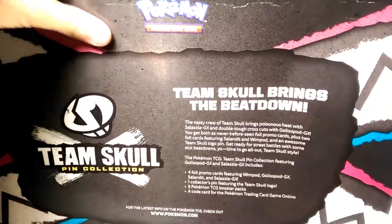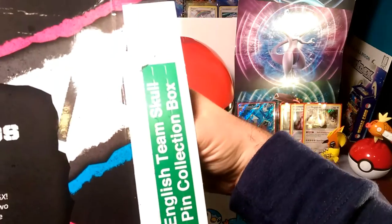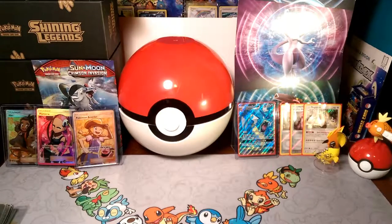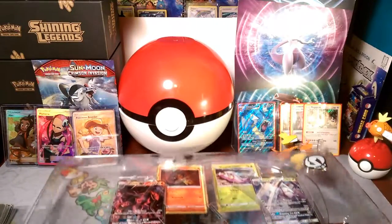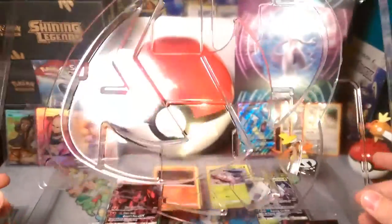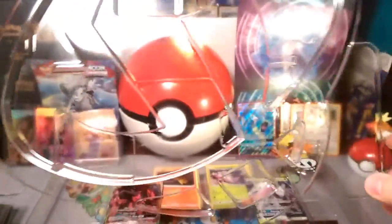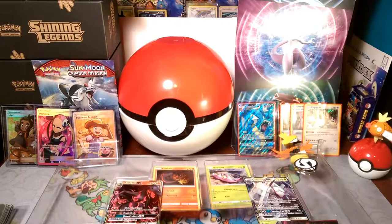Without further ado, let's bust into this amazing box. We had to wait till street date so we're opening it now. The box is kind of beat up so it takes a moment to get open — there we go, it was stuck something fierce. Now this is probably the most amazing plastic I've seen — it's in the shape of the Team Skull logo, which is just amazing. They've never done that before, making this a pretty unique item.